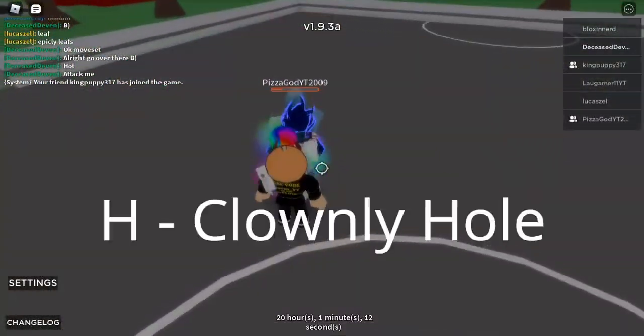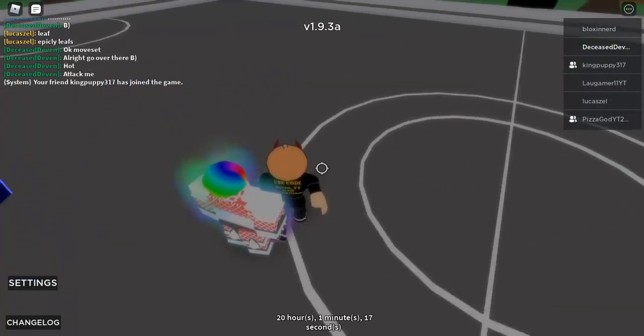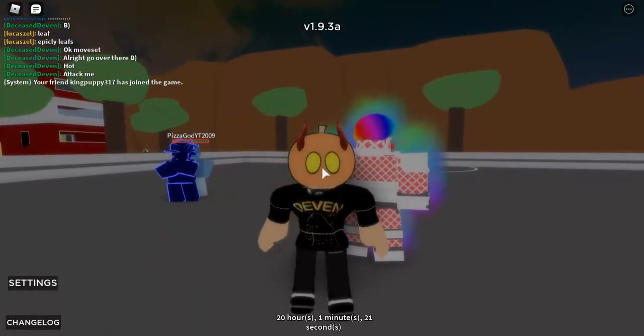The final move is clowny hole. You press H and it wipes 40% of someone's HP. It's incredibly overpowered. If he wasn't blocking, it would probably insta-kill him. Since that's all the moves, let's get on to the 1v1.